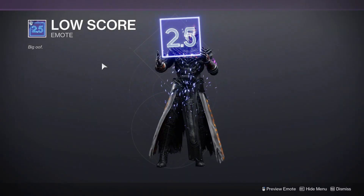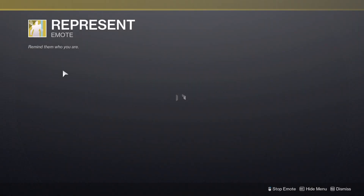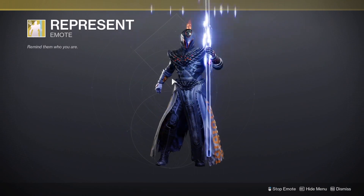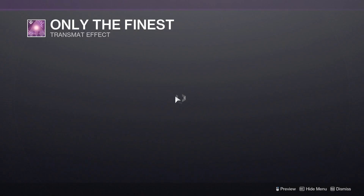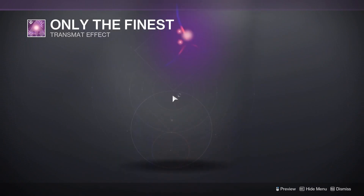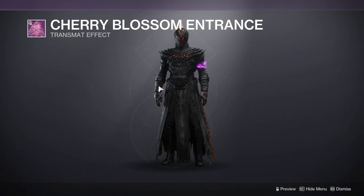We have the Low Score emote, and we have the Represent emote. We have the Only Finest transmat effect and the Cherry Blossom entrance transmat effect.